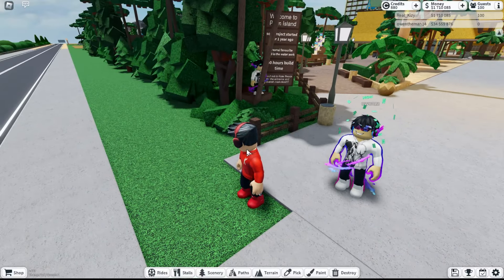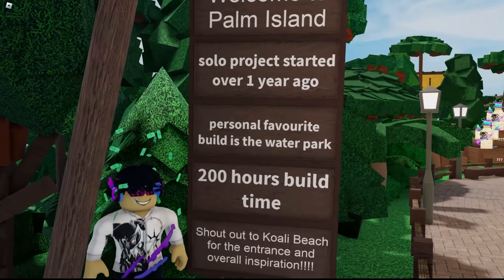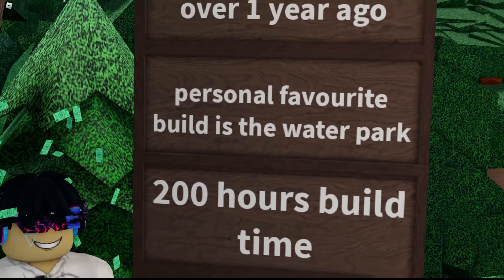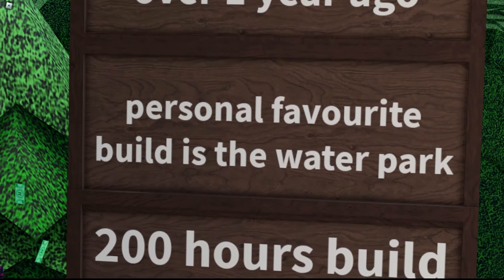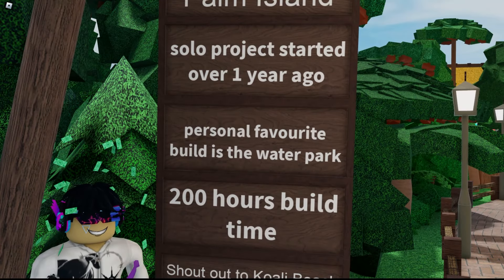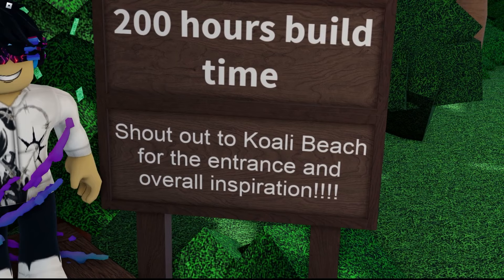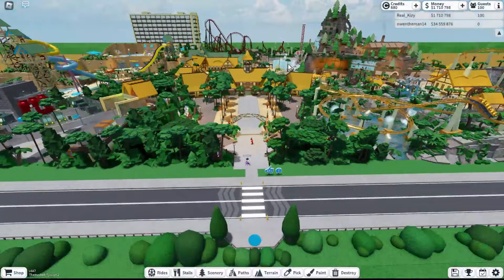We're gonna read some credits right here. It is built by Owen the Man 14. So it's Palm Island, solo project, started over a year ago — solo project, dang. They built this all by themselves. Personal favorite build is the water park. You're gonna see that insane water park; I think it is just the coolest thing in this park. 200 hours of build time. Shout out to Koali Beach for the entrance and overall inspiration — it comes from Planet Coaster.